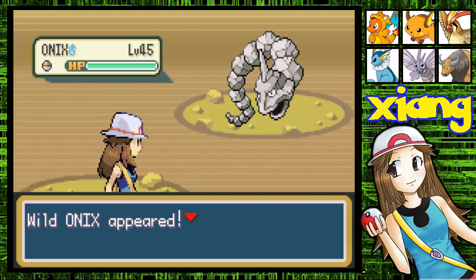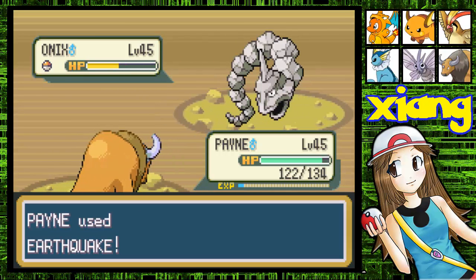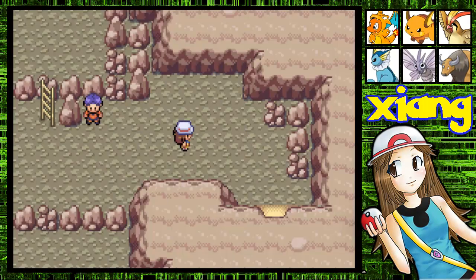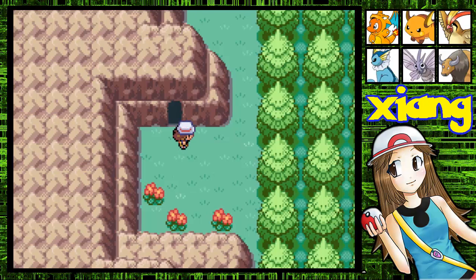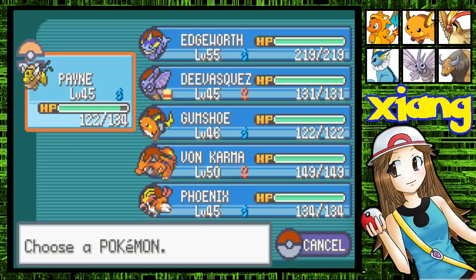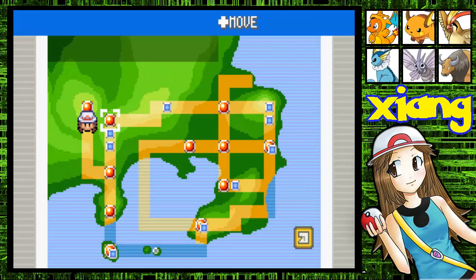So thank you guys for telling me what to teach Double Edge to — that's really helpful, because like I said, I don't know anything. And here's another Onix. Pain, use Earthquake, I guess, so we can get on. It's super effective but it doesn't do that much. I kind of forgot what I was doing, but this is going to be a random video with random stuff. That was the first thing we had to do, and next we're going to fly to — we have a lot of places to go.